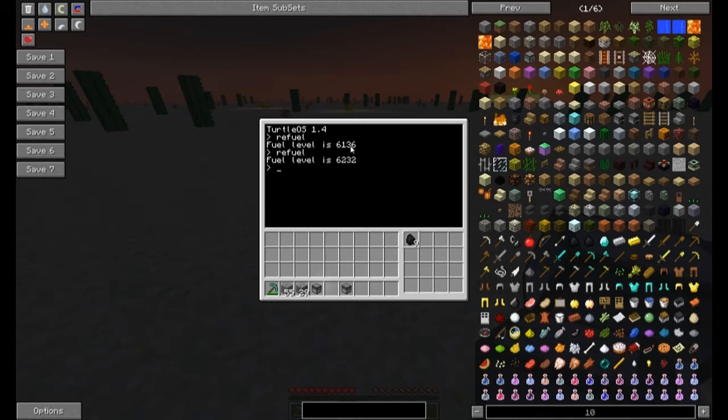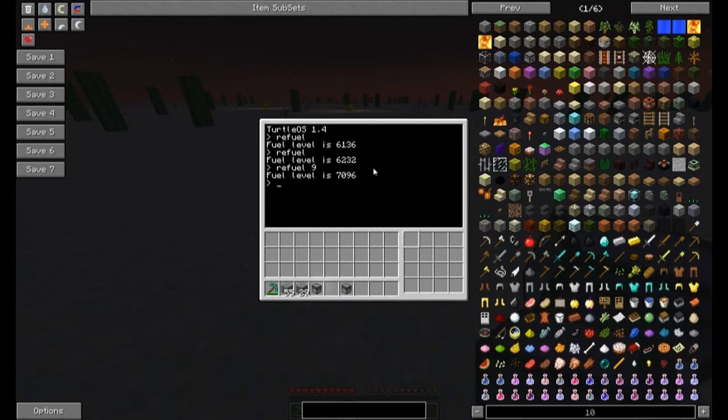It's taken up some fuel — I can't do the maths exactly, but it's fine. We can tell it to refuel all of them: 'refuel 9' — it takes up nine items from the slot. Plenty of fuel, so it's not going to run out while we're working with it. Let's just reboot and get rid of all that, back into a lovely clean Turtle OS.